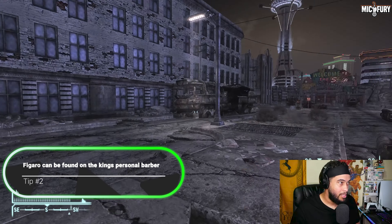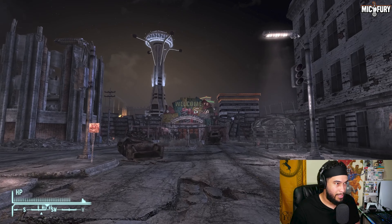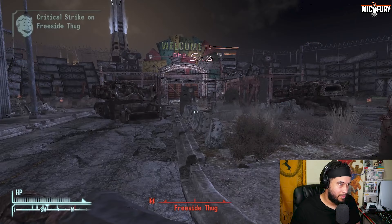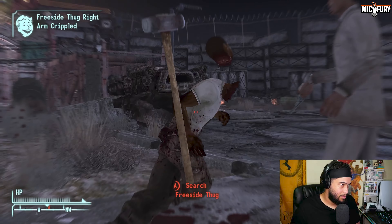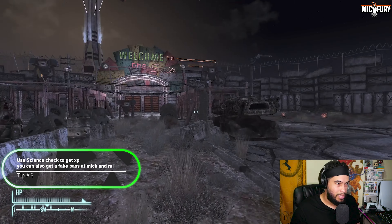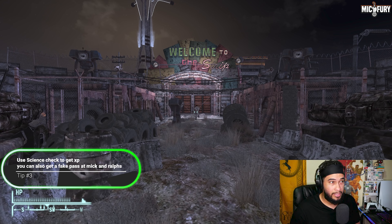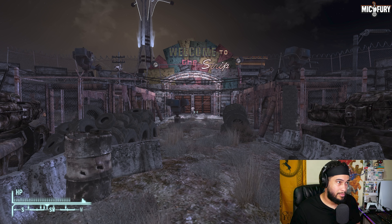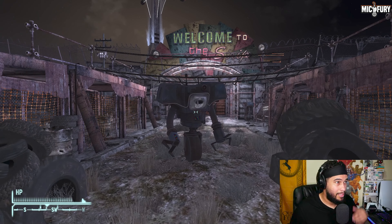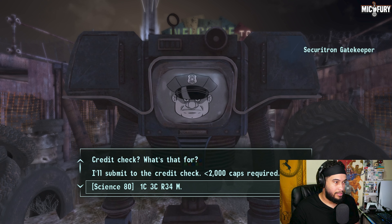We made short work of some enemies. You'll reach the Strip gate — the 'Welcome to the Strip' gate. Lucky 38 is right there. There's someone here who's part of a quest — we could talk to him in a bit. He kind of gives you a warning about what's ahead.